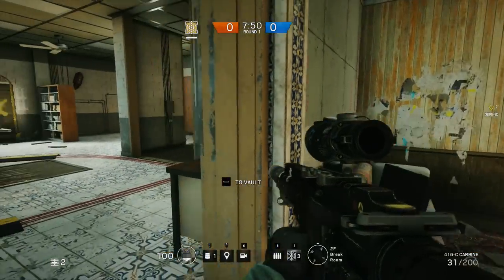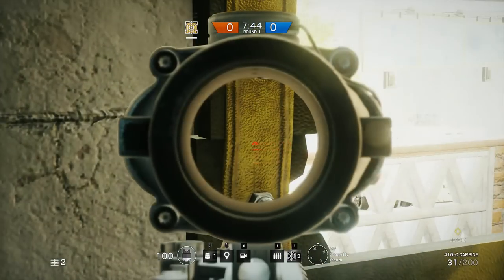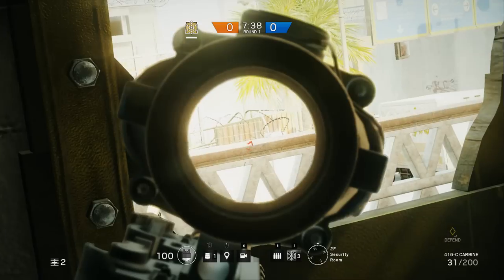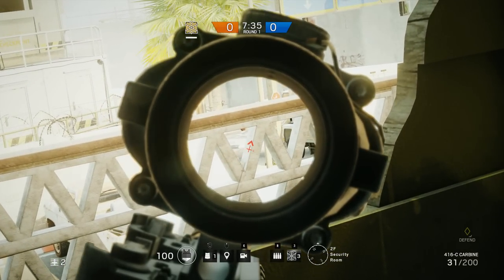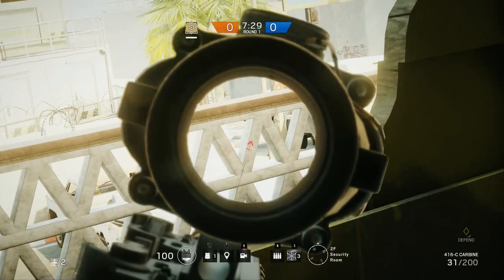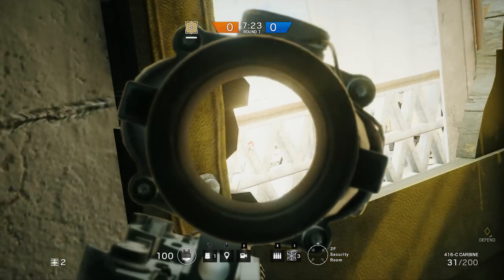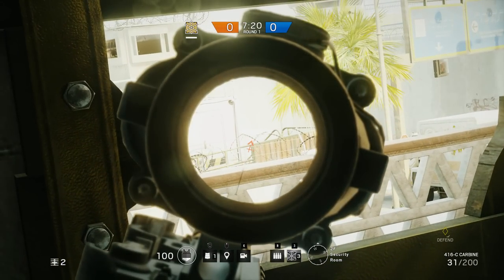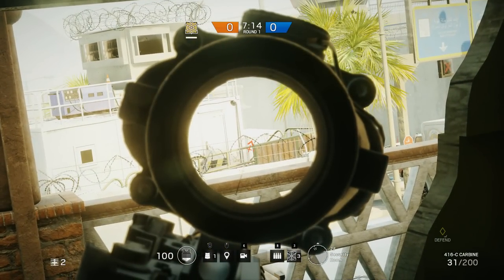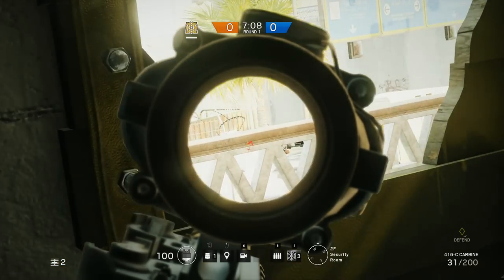I almost forgot one really important peek for the West Vehicle Exit — this window in the security room. Punch the left side, move to the left, and lean to the right. From here you can see the stairwell that they have the option to go up, so be careful of that. You can also see pretty much the main route everyone takes from this spawn, which is between that truck and that cement wall. Aim your cursor here or here. Just be careful of people coming up the stairwell — that's probably the only reason they go up there.